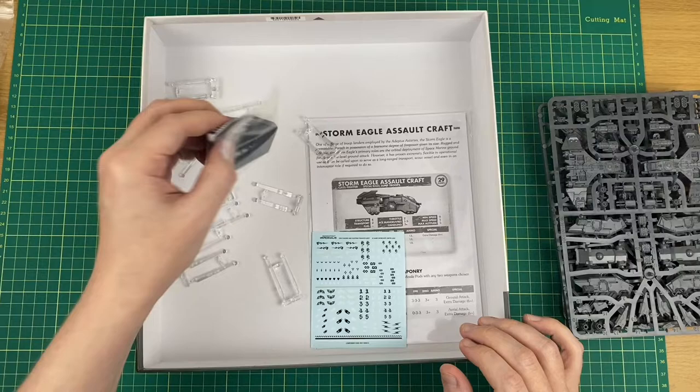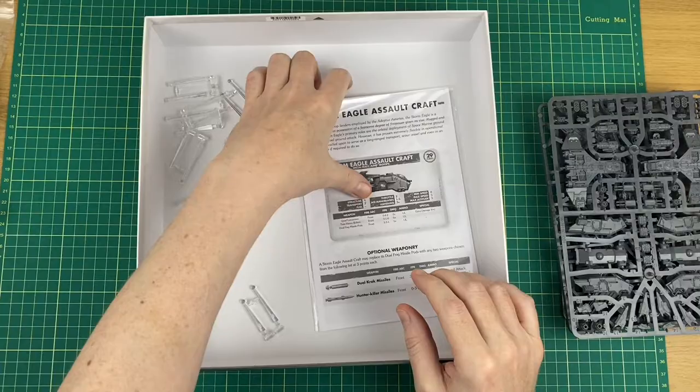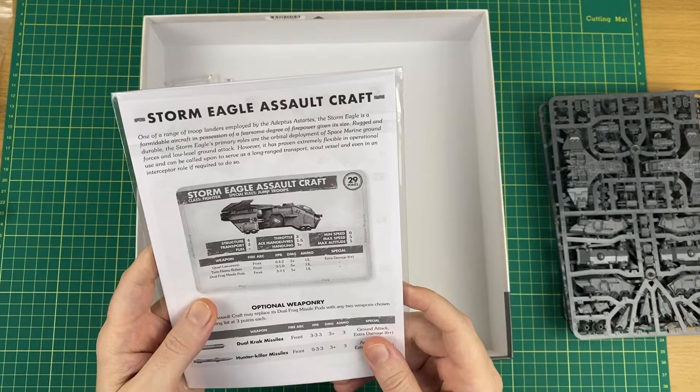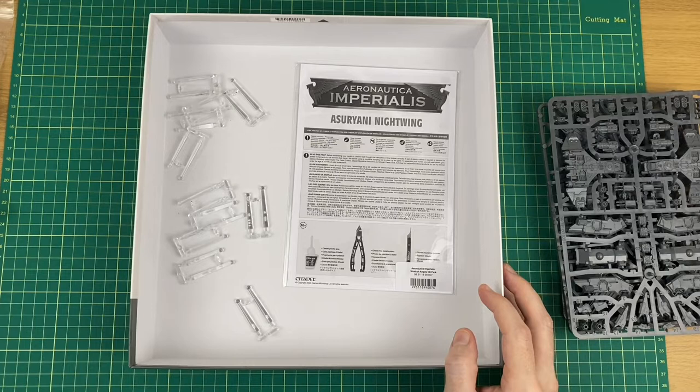We've got our flight stands, another Maneuver Dial, and then our transfers for the Eldar and the Space Marines — looks like we've got Salamanders as an option. We've also got the instructions for building the kits with some paper versions of the cards, so if you wanted to you could photocopy them and print them off and get them backed on card perhaps.